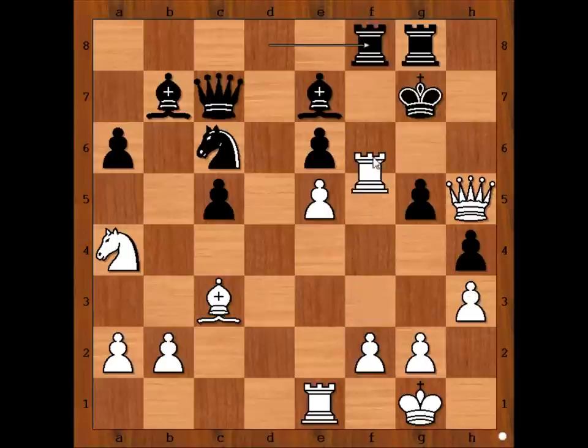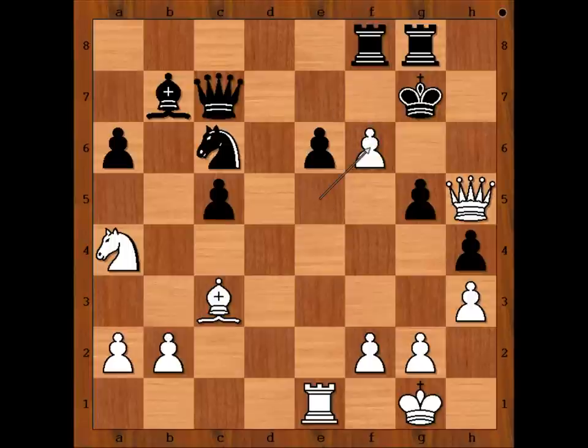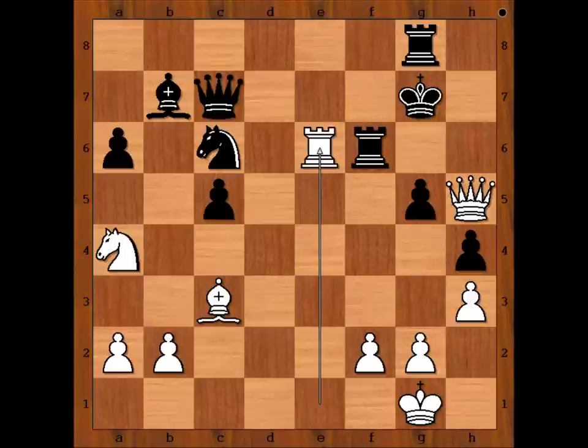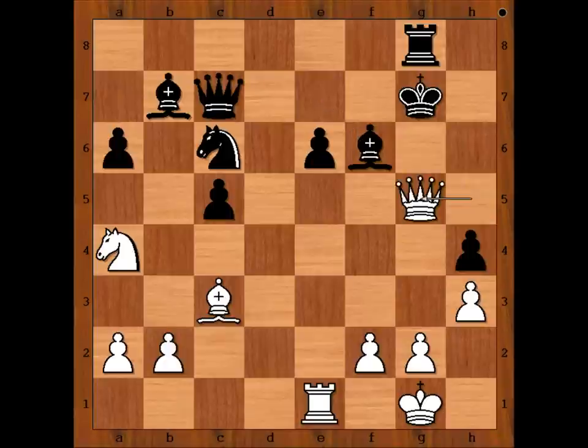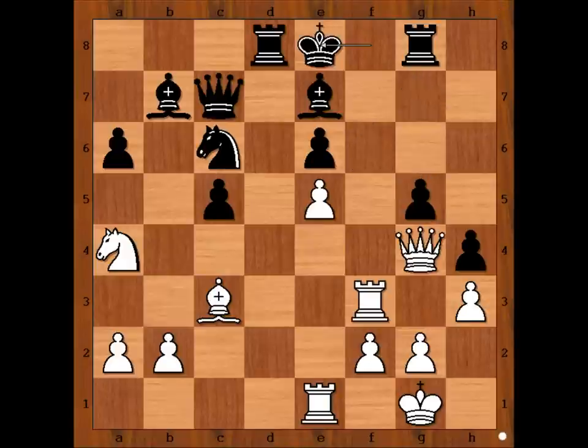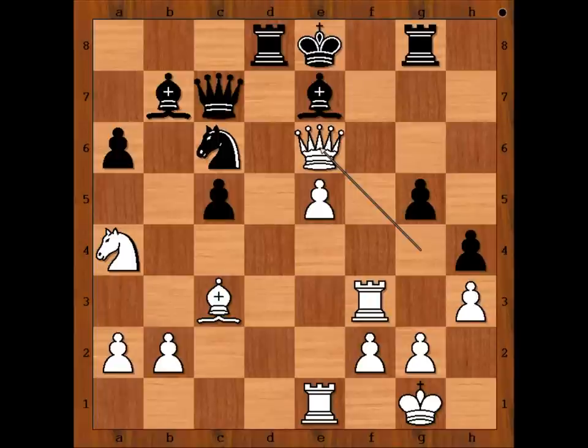The winning move is rook to f6. If bishop takes rook, then pawn takes bishop check, rook takes on f6, rook takes on e6, and white is winning. Or if rook takes, then pawn takes rook, bishop takes, queen takes on g5 check — white is winning in this variation too. So Topalov had to play king to e8. Queen takes pawn on e6, and for the sacrificed piece white has two pawns and a deadly attack.